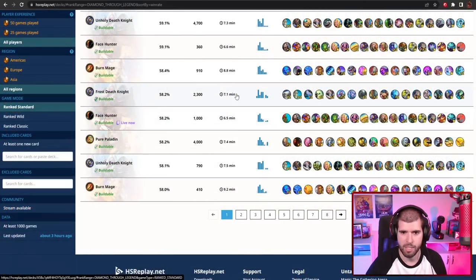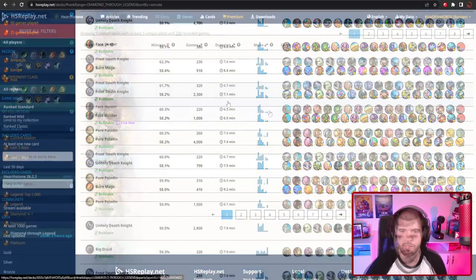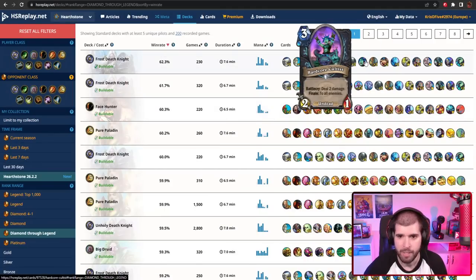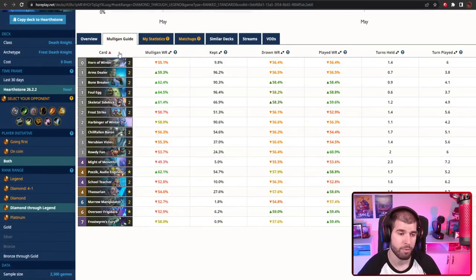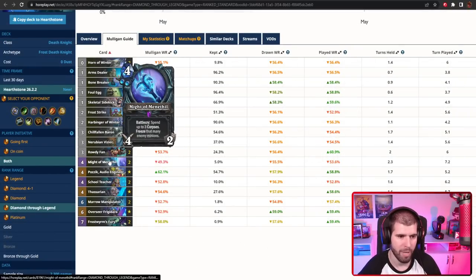The one I usually go for has the biggest sample size as well, with a very respectable win rate. You can definitely include things like Hardcore Cultist, especially if you're seeing too much board-centric matchups like Pure Paladin and Fatigue Warlocks. It's worth mentioning that we are running 2 Mites of Manifuel, which are extremely powerful, and the way you use these can really make or break your games.